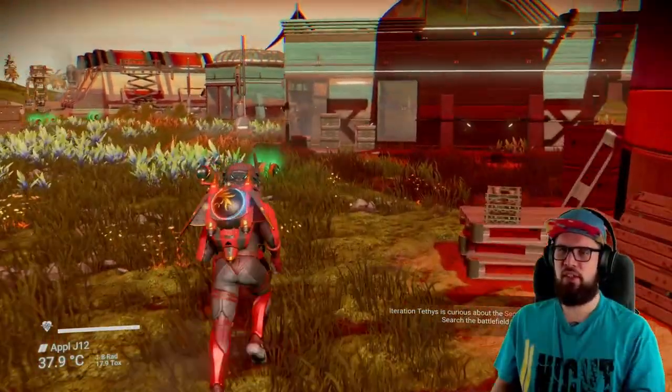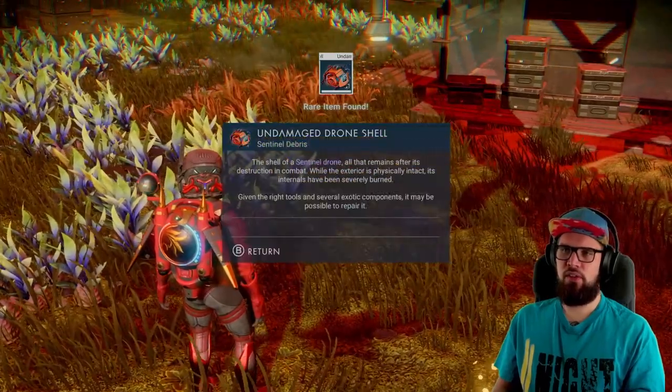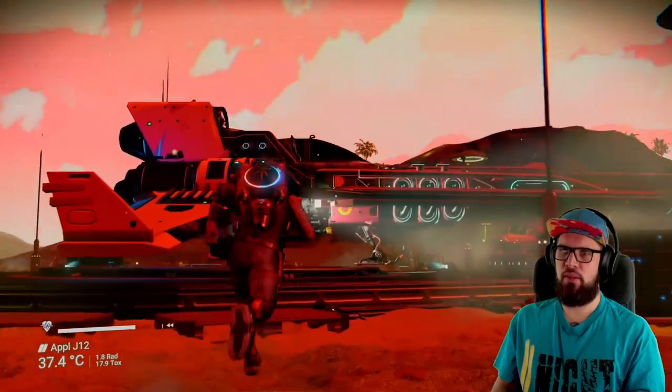If you haven't collected everything the sentinels dropped, you will get a message to search your settlement until you find the undamaged dome shell. After doing so, you will be tasked with going to the anomaly.